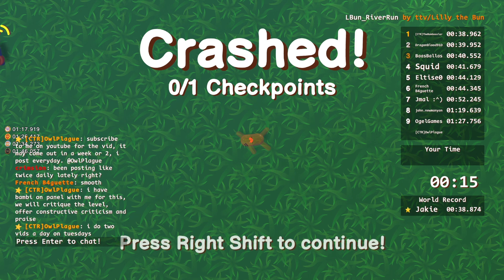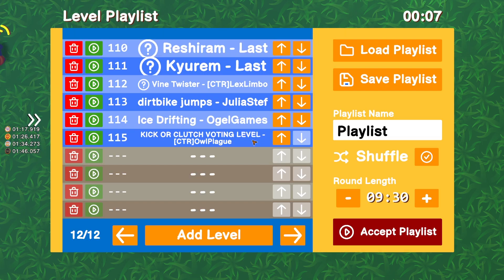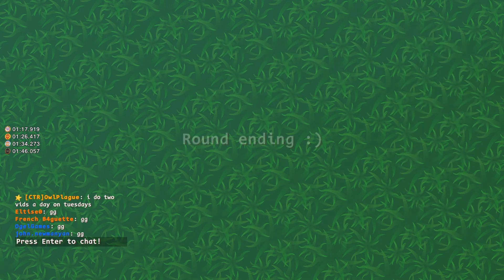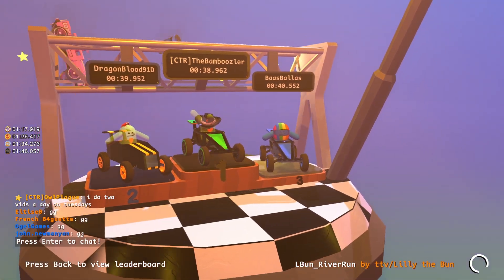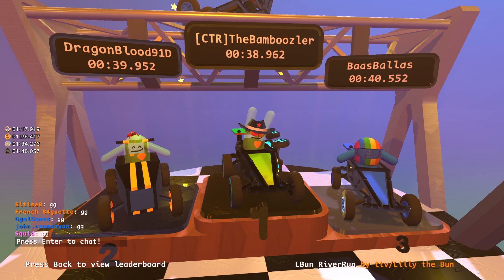Hey everyone, Al here, I'm here with my friend Bambi. Hello! This is an impromptu edition of Kicker Clutch — kind of old school. We had someone ask in our lobby and we asked if they wanted to play and they said they were down. So here we go: Ice Drifting by Ogle Games, let's go! It really is an old school, off the cuff Kicker Clutch — it's like how it started.